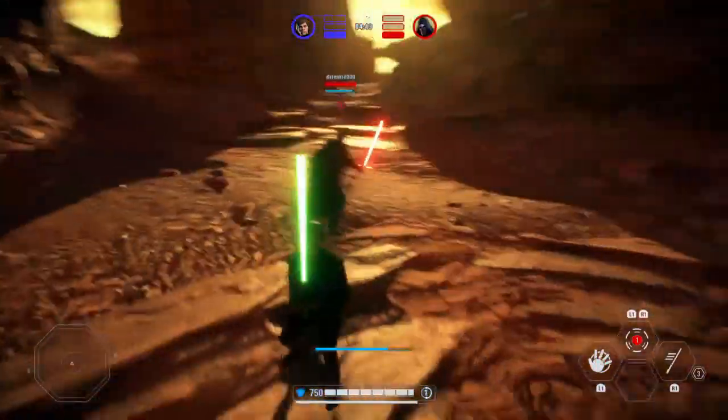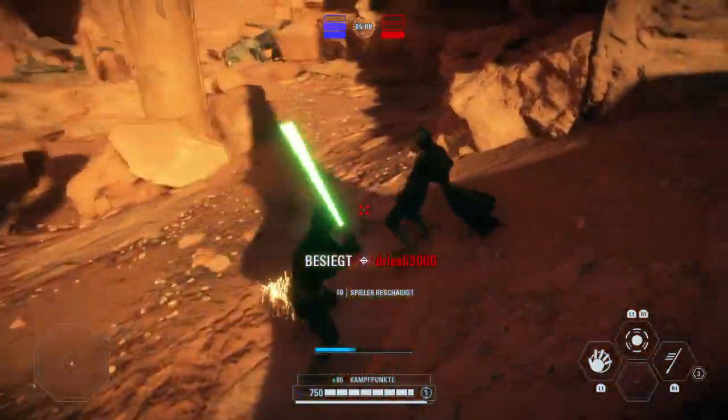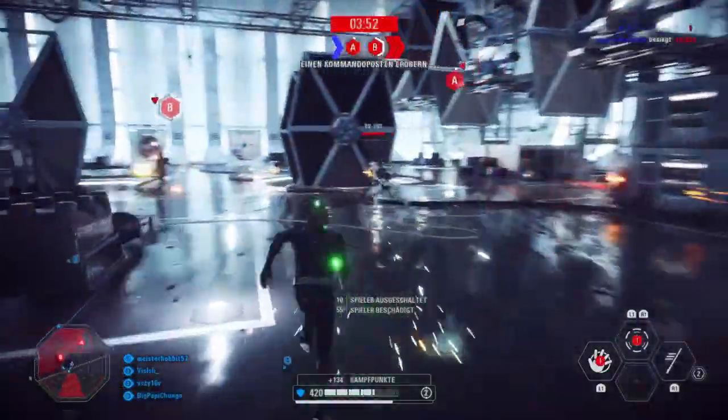This can be done with a simple dash attack, or you can use the saber rush ability to get behind them by turning around during the ability, so you are face to face with your enemy and can start hitting right away.